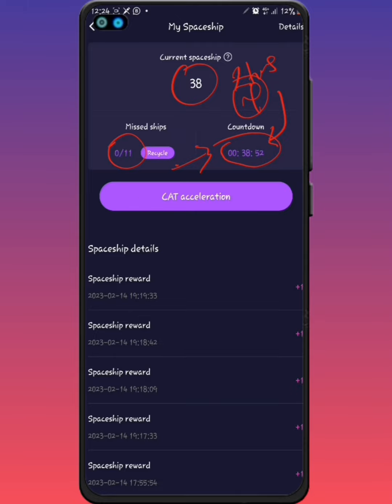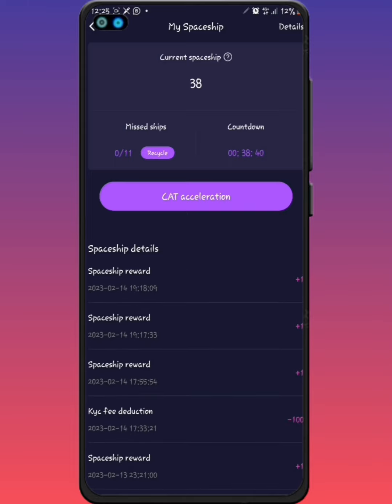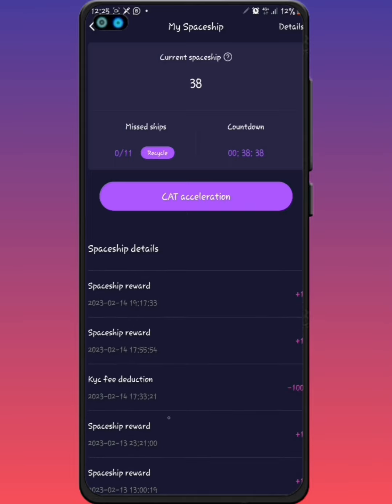For each section you've missed, it shows right here. The reason I stopped claiming was because I already got 131 spaceships — I only needed 100. The KYC deduction fee took 100 out, and now I'm left with 38. I can watch ads to increase my mining rate or just let it be.